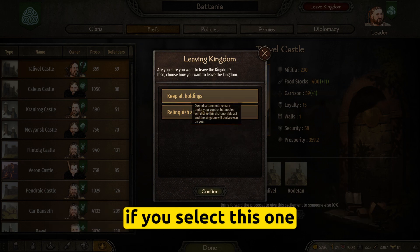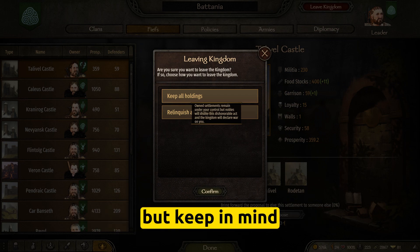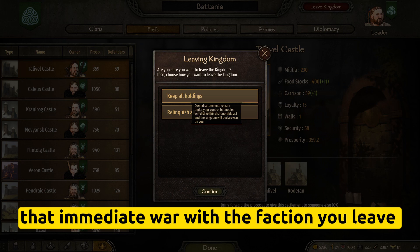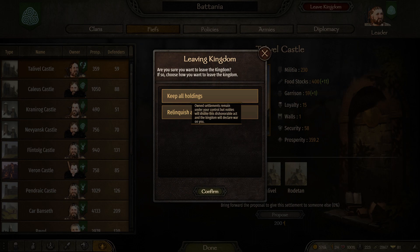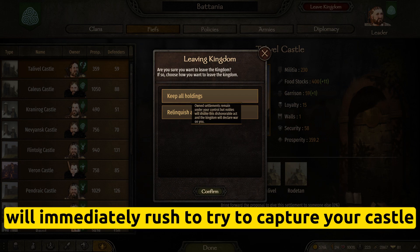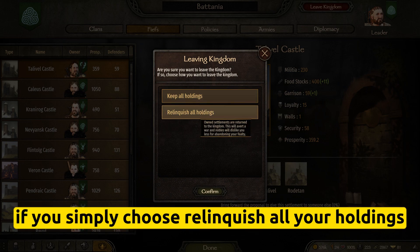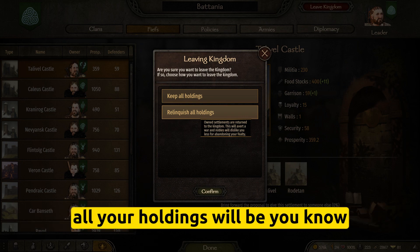If you select the first one, you will keep all your holdings, but keep in mind that immediate war with the faction you just left will commence. All the noble lords who were your allies will immediately rush to try to capture your castle, in case you opt for this solution of keeping all your holdings.